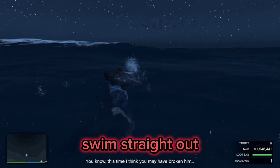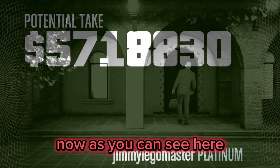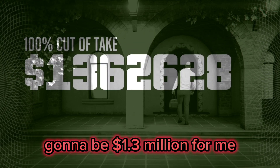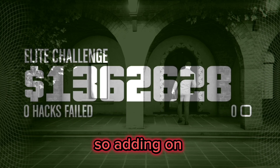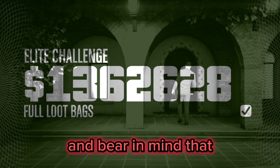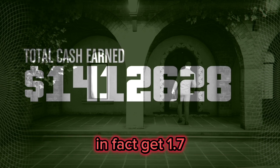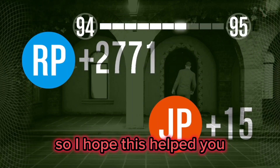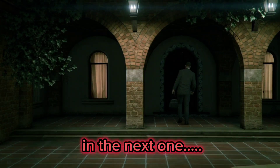Swim straight out to get farther away from the island, and eventually your screen will turn to black. As you can see, I could have gotten more money with two people, but solo my actual take was $1.3 million. If you do this correctly, you will also get the elite challenge, adding another $50,000 — so I ended up with $1.4 million total. Bear in mind I had the worst primary and secondary objectives, so you could in fact get $1.7, $1.8, maybe even $1.9 million completely solo with this method. I hope this helped, and if you want more guides like this, let me know — see you in the next one.